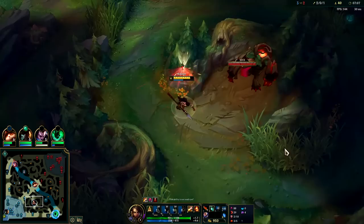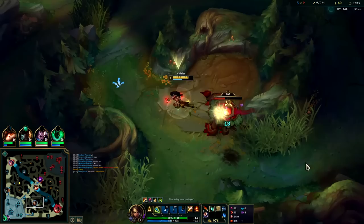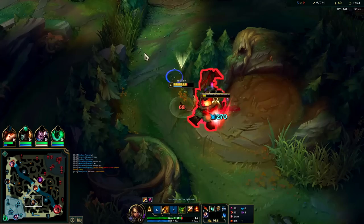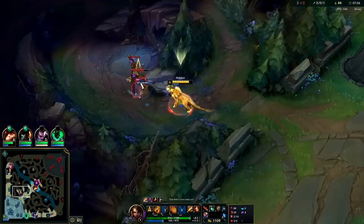My red buff is up — I think Graves might be here, I'll check it first. W-E-Q — lead him into my trap. Swap back into human form, land an ability so we can get back into Cougar. Your Cougar abilities are a lot more spammable and they also don't have a mana cost, which is nice. She has Plated Steelcaps now, so the gank might be a little bit more challenging — she'll be able to soak a lot more of GP's damage.